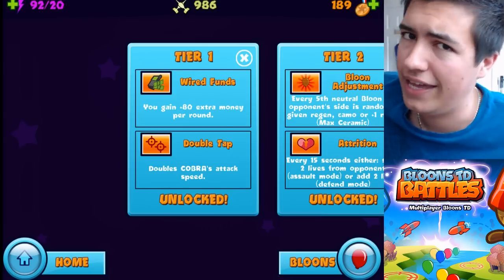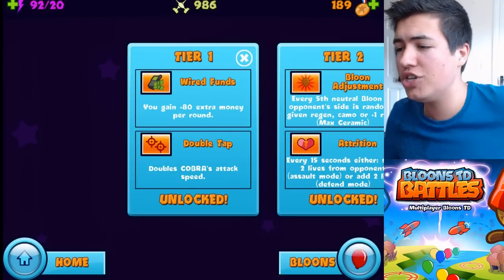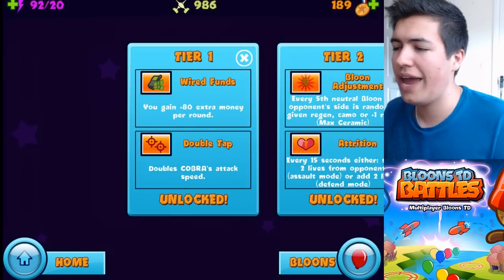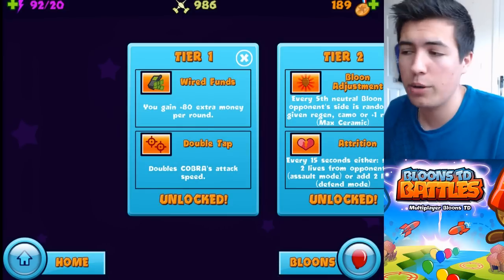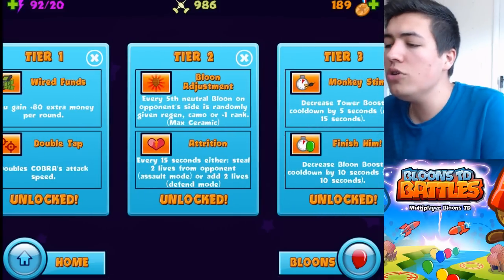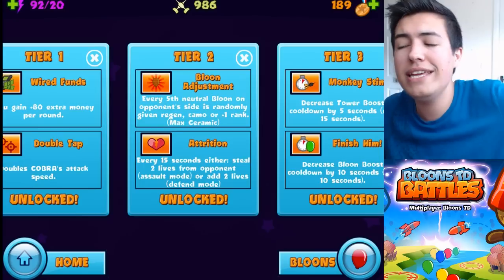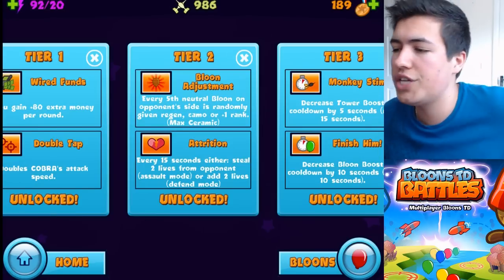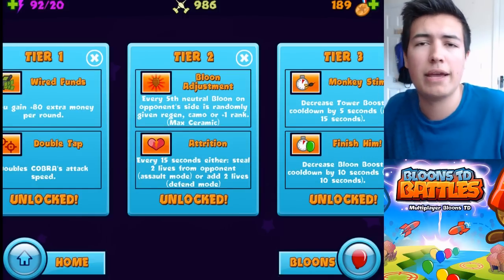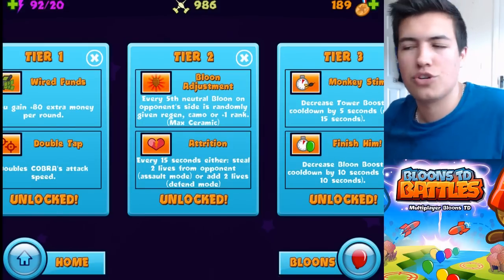It's not really that great at attacking — it's more about helping the team and being a team player, everybody wins kind of thing. Tier 1 has Wired Funds, which gives you plus 80 money per round, which is pretty good. Double Tap doubles its attack speed, which isn't that great. Balloon Adjustment means every fifth neutral balloon on the opponent's side is randomly given a regen — it turns into a regen balloon, camo or plus one rank, up to max the ceramic balloon. Anything over ceramic, like a MOAB, doesn't change to regen.